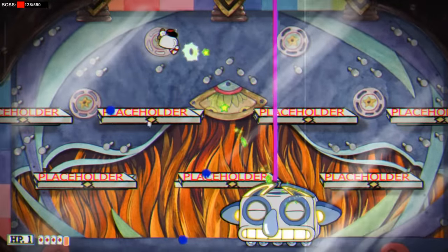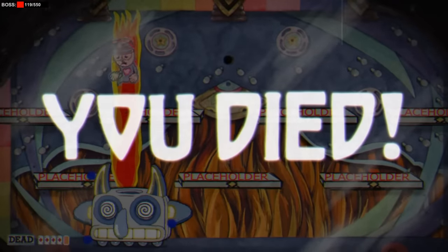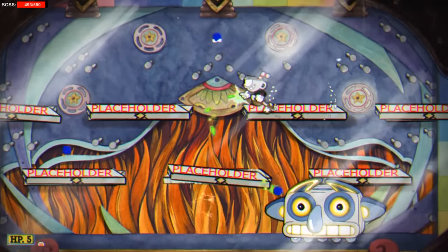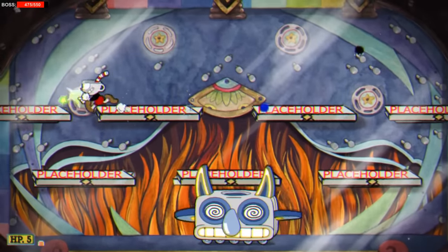When losing the fight, there's also an unused death quote: 'Cling, cling, clang, clang, your bell has rang.' However, the profile picture is still missing. I'm hoping that, just like Coin-Op-Bop, we will see Patchy Patchy brought back in the future.